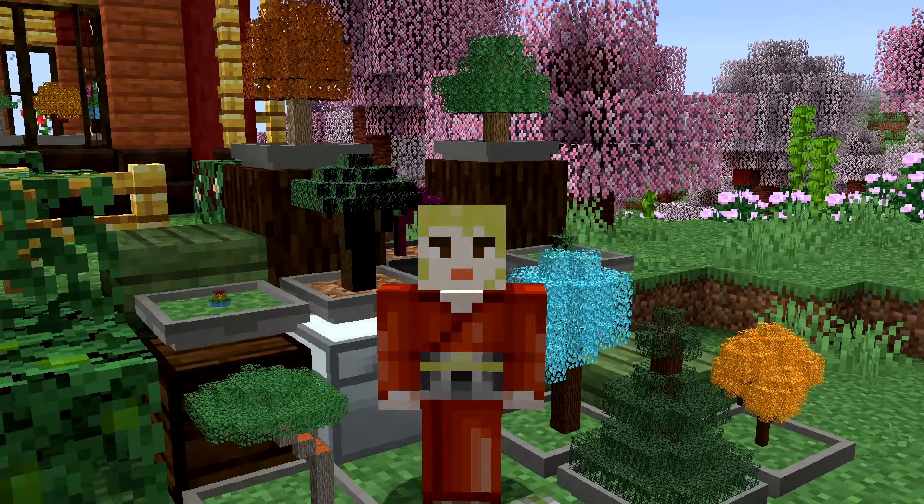To grow your saplings, set down the bonsai pot, right click on the pot with the dirt, then with your sapling. Once fully grown, you may harvest a regular bonsai pot by right clicking it with an axe.